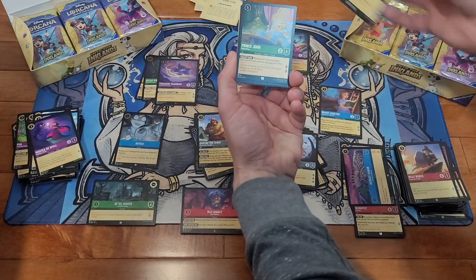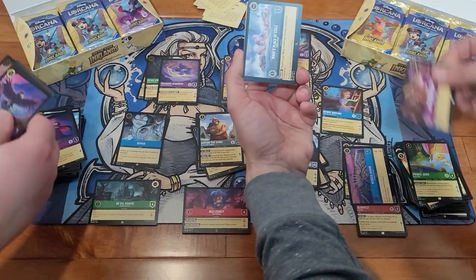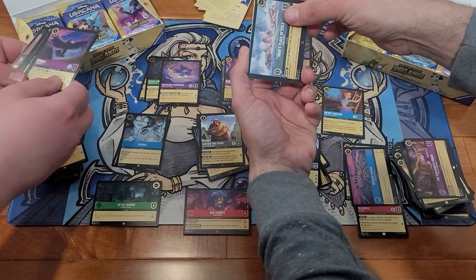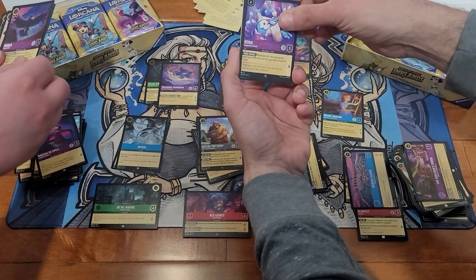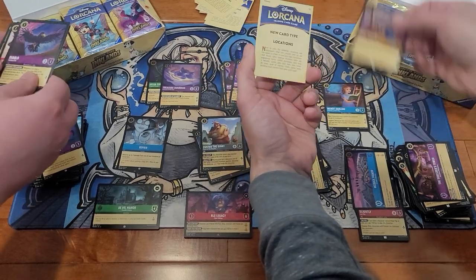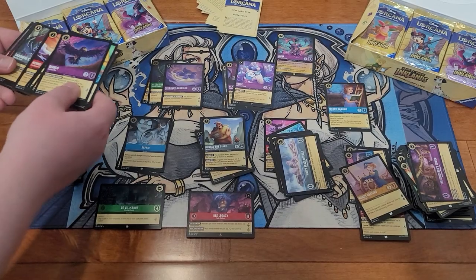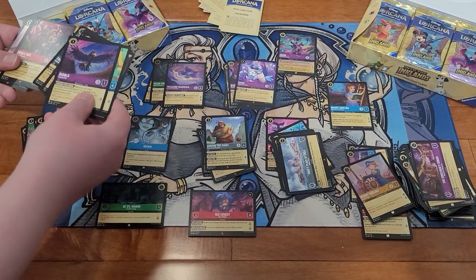We got Windy Darling, the Captain, Prince John, Sorcerer's Tower, Maui's Place of Exile, and the one and only Genie of the Lamp — and a foil Windy.